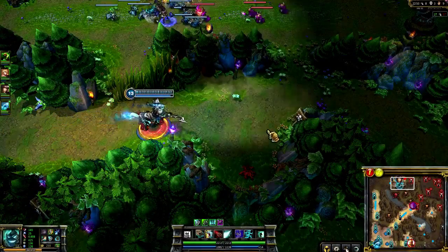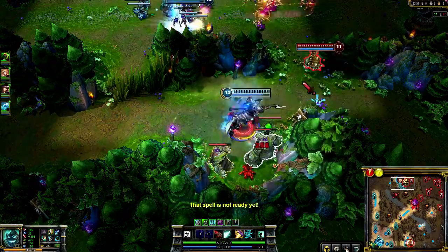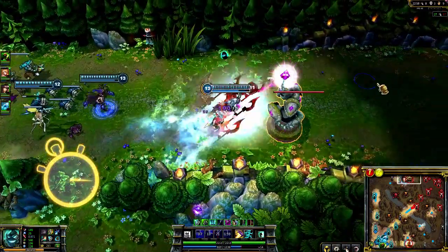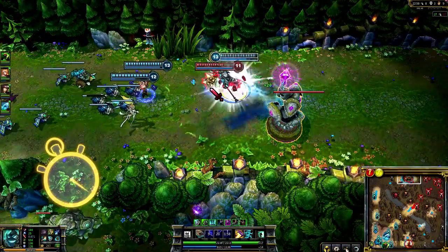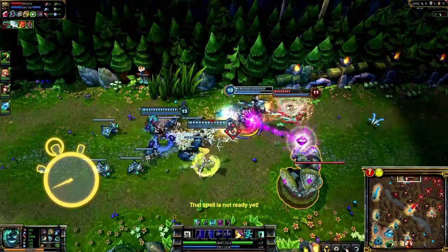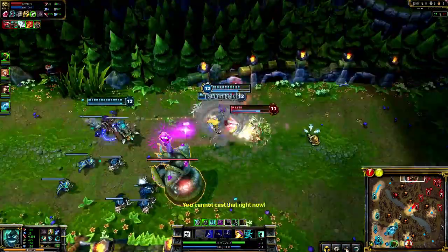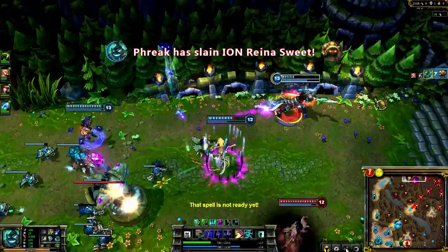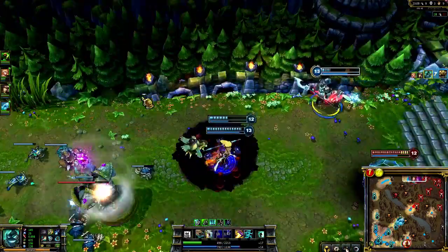Remember that Onslaught of Shadows will constantly force the enemy champions to run away from you. Here I initiate on Rammus and move such that he'll run into my team. I push him with Devastating Charge and stay in front of him, cutting down his health with Rampage. After we pick up the kill, I walk out of turret range and then back across to escape Morgana.